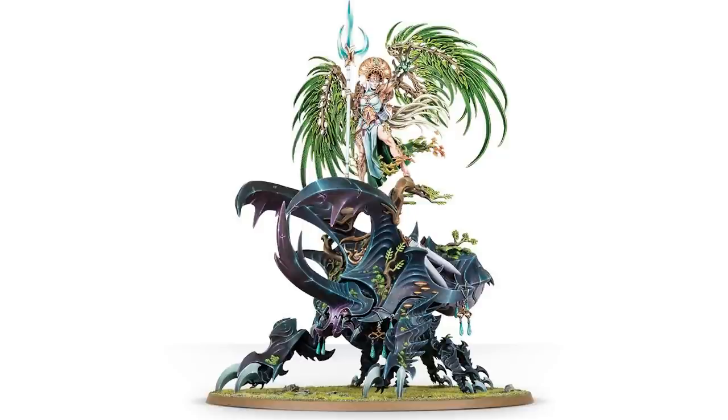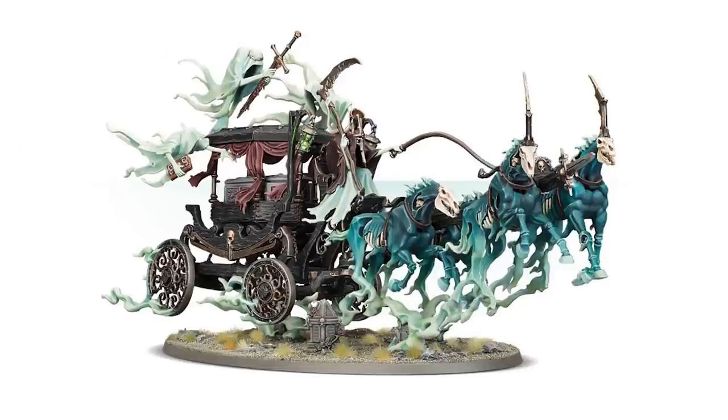Well, that was every single Age of Sigmar centerpiece model. A lot of them were rated very highly. If you had to pick — well, you can't pick Trugg. Lord Kroak is pretty cool. The model where I looked at it with fresh eyes and it absolutely blew me away was the lady on a beetle — that model is sick. I'm going to say Black Coach. Black Coach is a solid, solid pick. But that is our picks for the best Age of Sigmar centerpieces — let us know in the comments how wrong we were and how right you were.